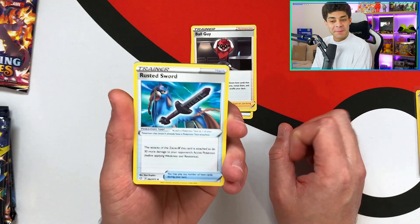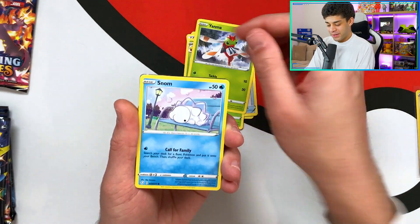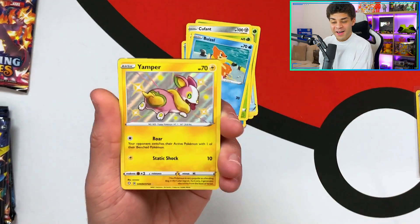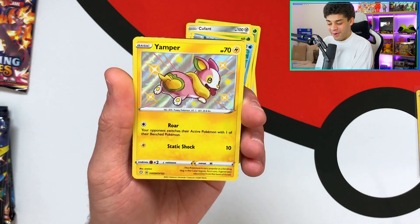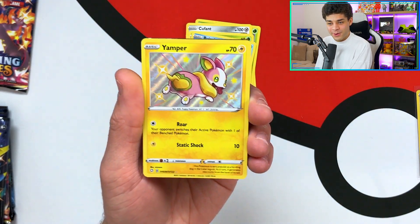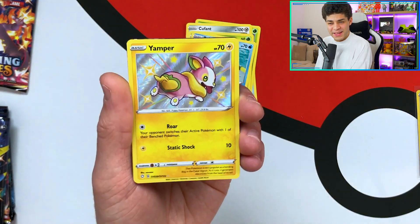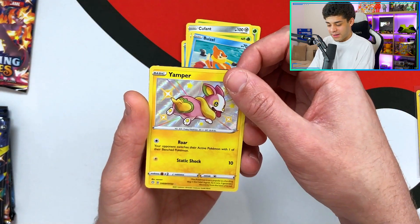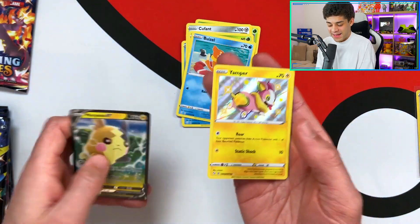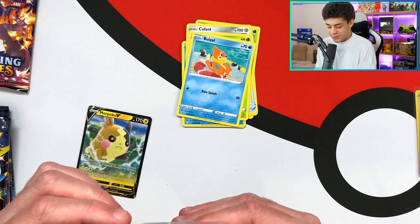I have to hold off because I just want to open it all off camera, but I'm like - you need to see this, it's for the channel. Be patient. Yanma, Snom, Cufant, Grookey, Boisel... First pack luck again! Every video I've had first pack luck. We get a shiny Yamper! Look how cool this card looks - it's all pink and yellow. This is my first baby shiny Yamper. Is there something behind it? We get a Morpeko V! First pack luck again.